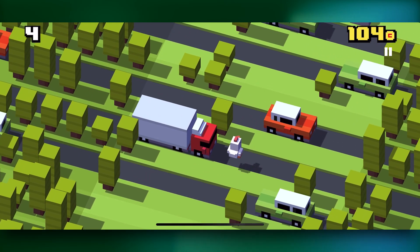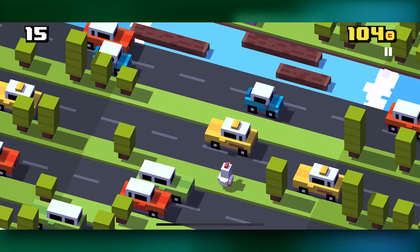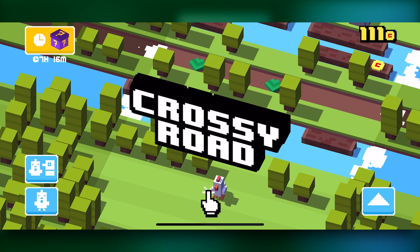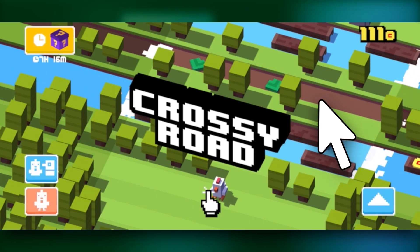Next, just keep playing until you see a chocolate river. It can take a while to show up, but it should be pretty obvious when you see it. Sometimes it can even appear at the title screen, right at the start of the level.